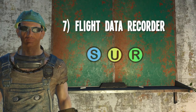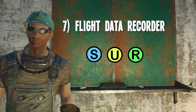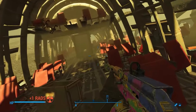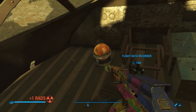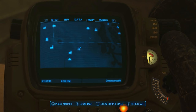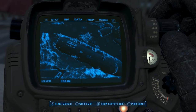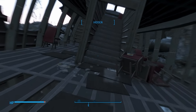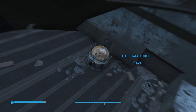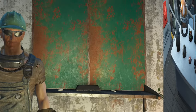Number 7: The Flight Data Recorder. This item looks like an interesting piece of science equipment — it's supposed to be the black box of an airplane. There are two known locations where you can find one of these. The first is from the cockpit of Skylines Flight 1665, east of the crater of Adam and directly south of the Pentecostal church. The other location is Skylines Flight 1981, which is found between Ten Pines Bluff and the General Atomics Galleria.